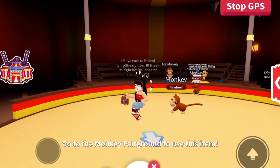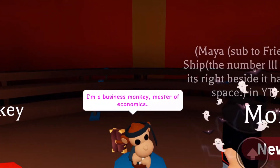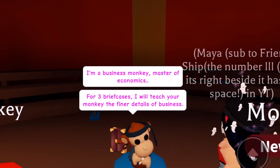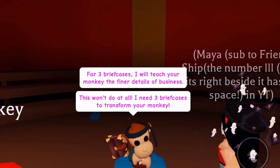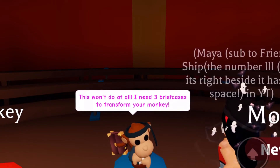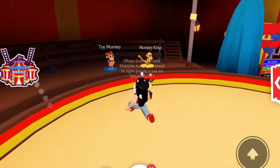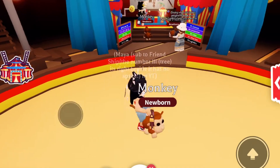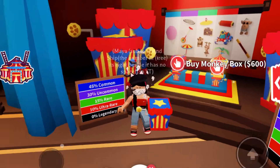With this briefcase, when you tap on it, it's going to drag you to the NPC. You click talk and it says: 'I am a business monkey, master of economics. My glasses for three briefcases — I'll teach you the monkey and the finer details of business.' So you need three briefcases — or whatever item that NPC wants, or whatever that ninja monkey wants — to claim those rewards.